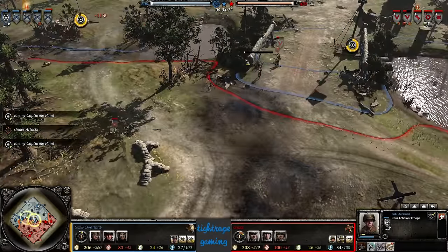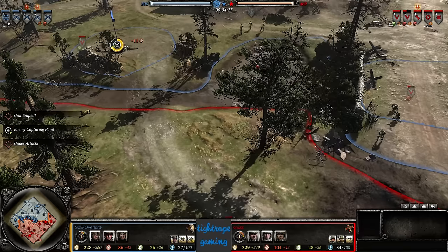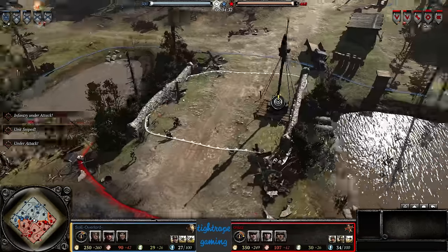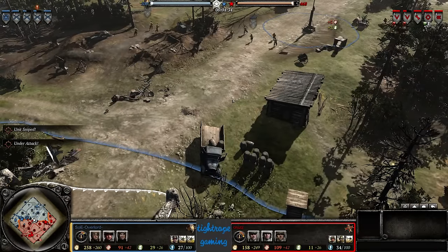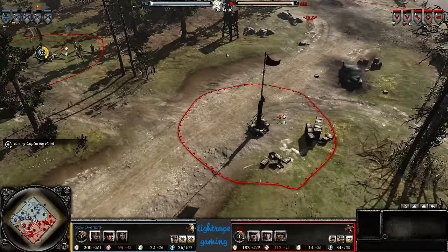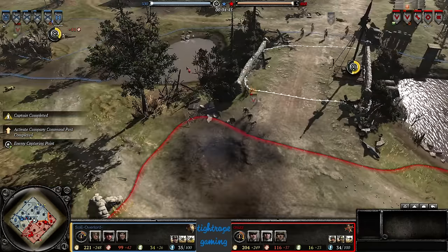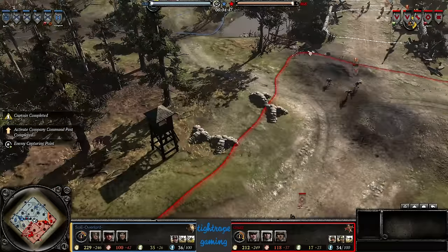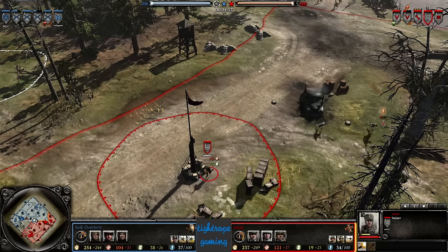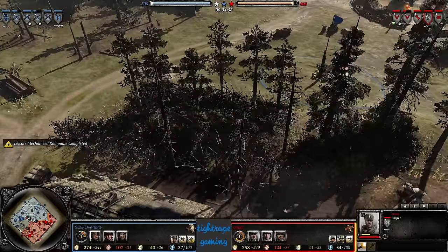Teller mines seem quite popular these days at high levels of play, especially against US Forces. Odds are you're going to see a light vehicle of some sort, and the Teller will kill any of those light vehicles — if you can kill your US Forces opponent's light vehicle with a Teller, you can probably win the game. It's a big deal. The sniper continues to work on these riflemen from a distance.